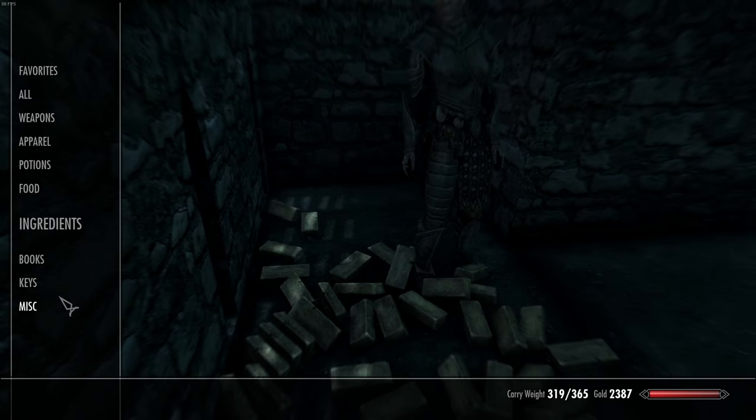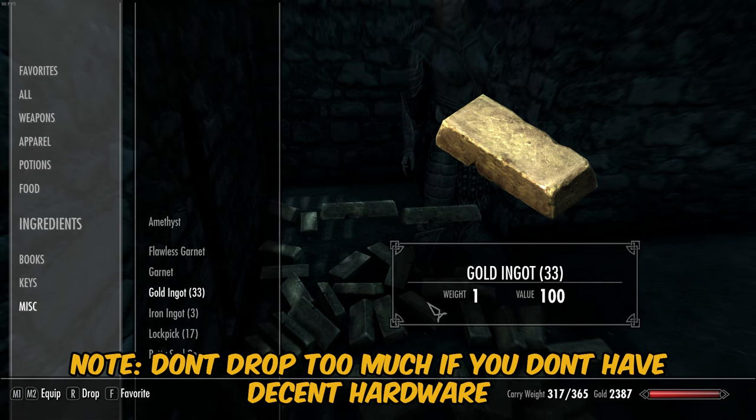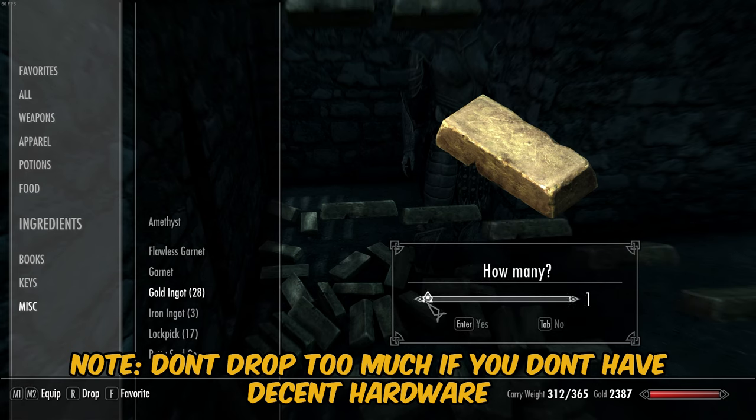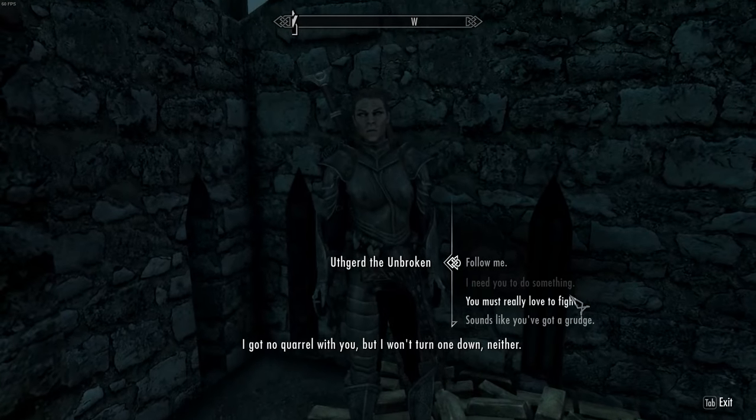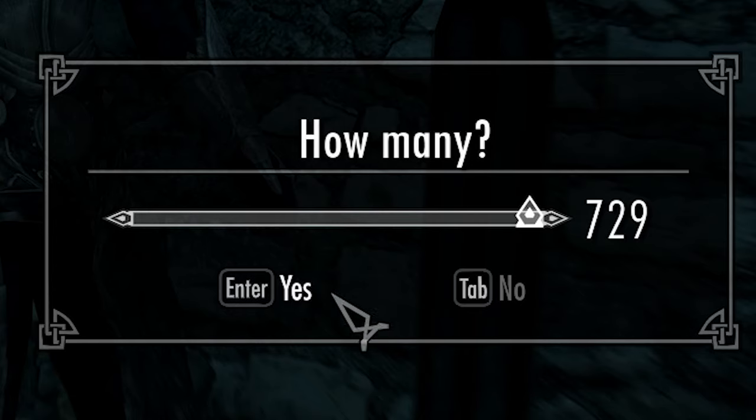If you're on a lower-end PC it will crash - I tried to drop like a thousand amulets at once one time and it actually crashed my PC. So you want to be very careful with how many you drop at once. We're gonna go ahead and take these out of our inventory and we should have - yep, 729.